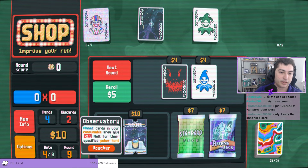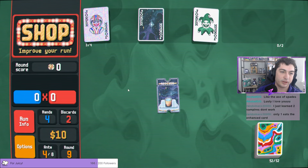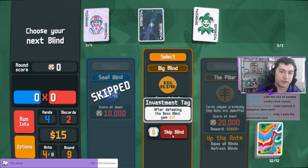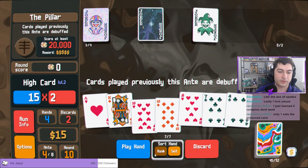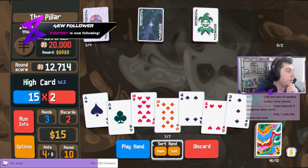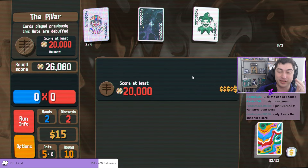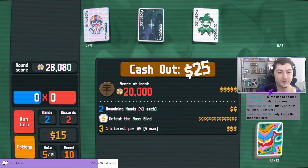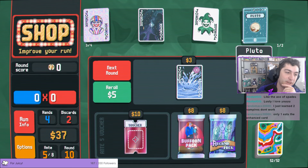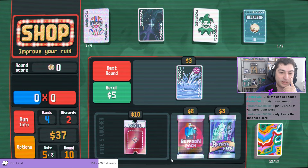Next round we play this high card. The only thing is high card's now maybe too big — that's okay. We grab Telescope, absolutely. We sell, we want normal celestial packs to get Pluto. We are missing the chips from the Scholar but it doesn't really matter — we definitely need x-mult somewhere here. Observatory, you know I crapped on Observatory — we'll see if we can use it. Fifteen dollars, thirty dollars, I mean we want more shops.